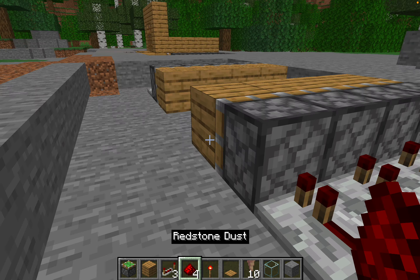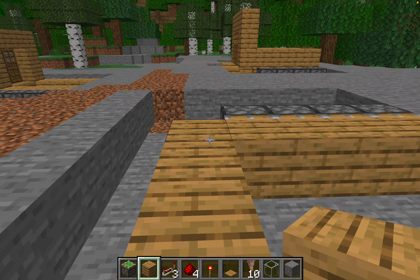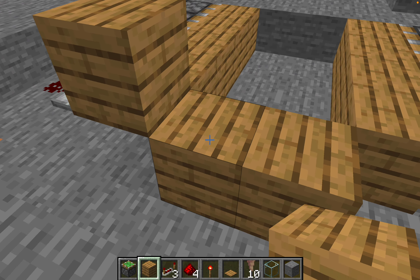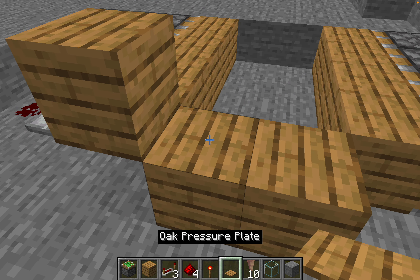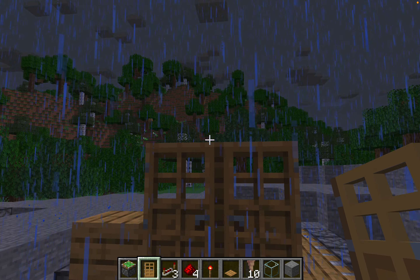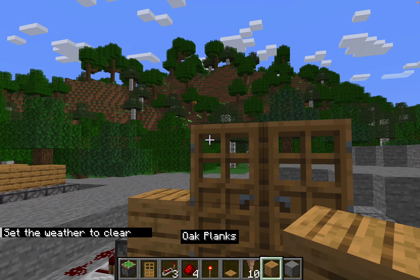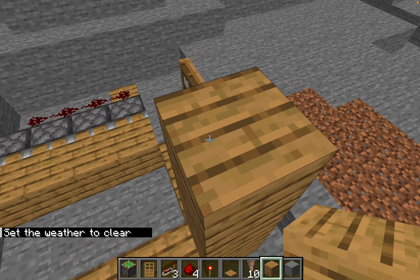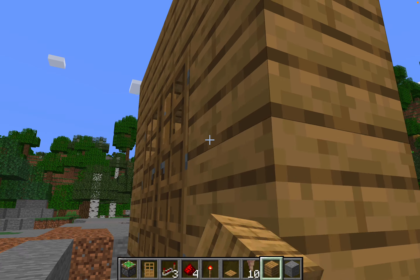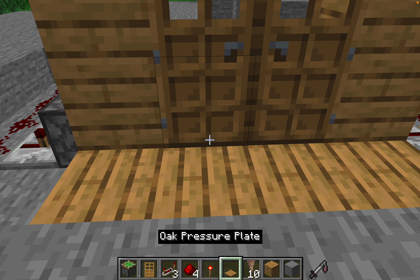Place redstone there, then build the floor to the actual house. Take that block out because we need that space. Where the doors are, you would put doors there, a frame around the doors, and if you have a block before that you can put the floor there and no one would ever notice.